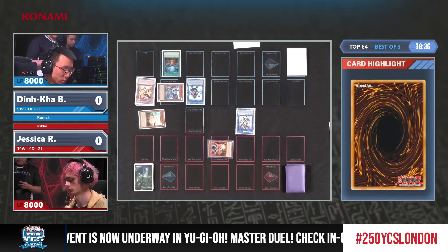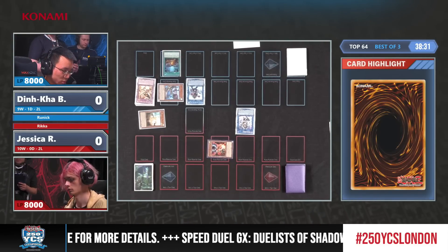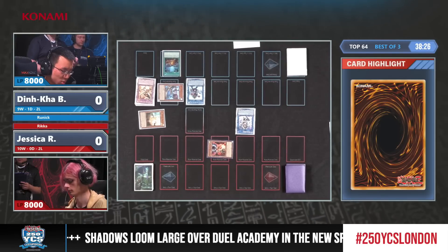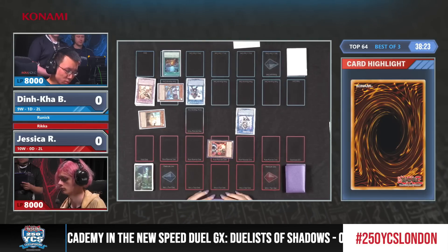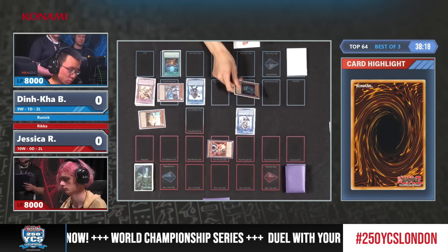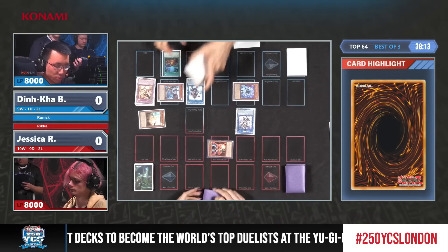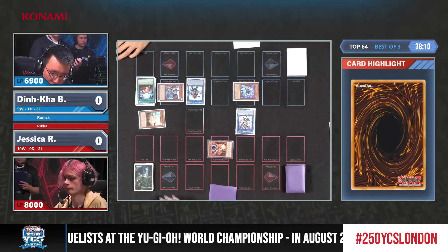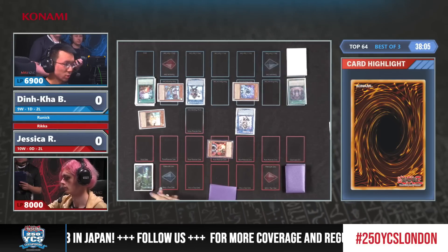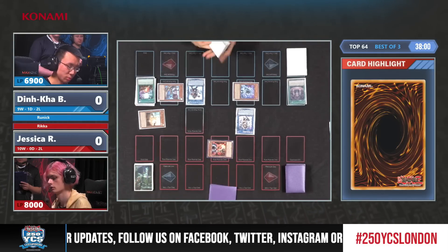Still not done with the turn here. The Starter is really nice — they're one-offs. Do we just end on a Red or a Carrot? Knowing you're playing against Rika, you might want to put up the Red. He's considering it. Not afraid. But the Blue — okay, Blue? Interesting. Obviously not going to be able to use the effect; that Droll and Lock Bird has resolved. Fountain to wrap up the turn, it looks like.